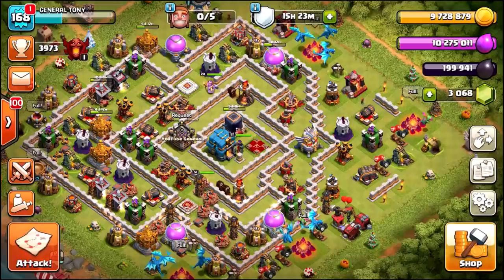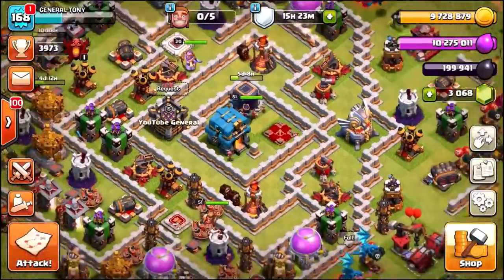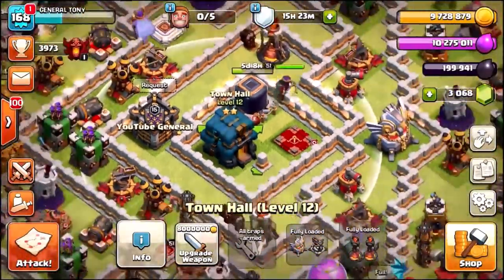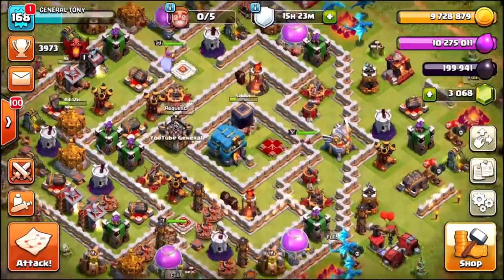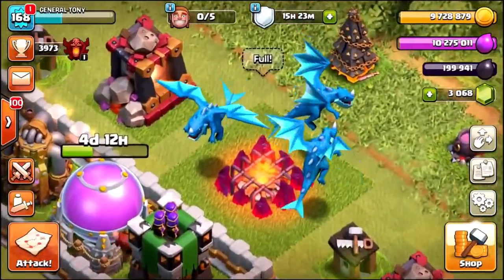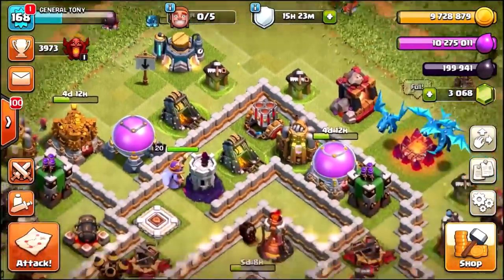Check it out guys, we are back with a brand new episode. My name is General Tony and welcome to my Town Hall 12 base. We've already upgraded to Town Hall 12 level 2, which is pretty awesome. We're going to be getting the Giga Tesla very shortly. We are about to gem the Electro Dragons to max level right now, so stay tuned.